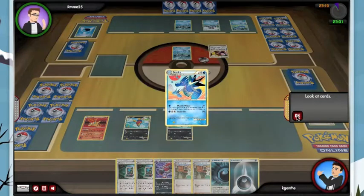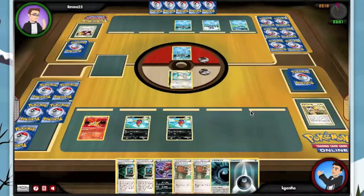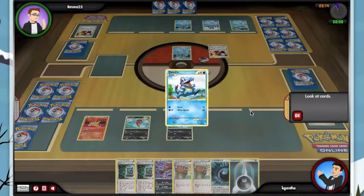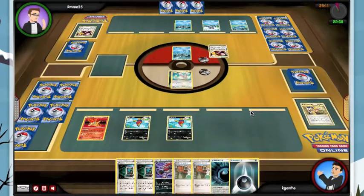He goes for Sea Drill, so at this point we really need the Strip Bear to slow him down, because Kyurem is a big threat. There's Feraligatr Prime. He doesn't appear to have enough energy in his hand — possibly just one card.